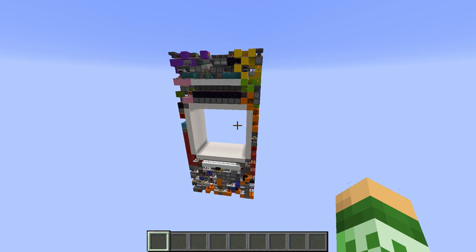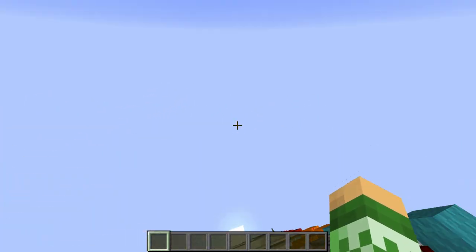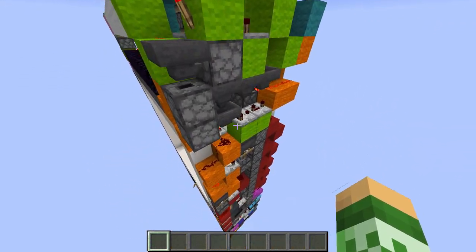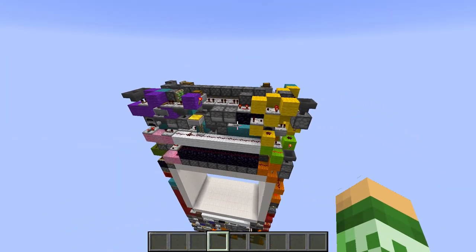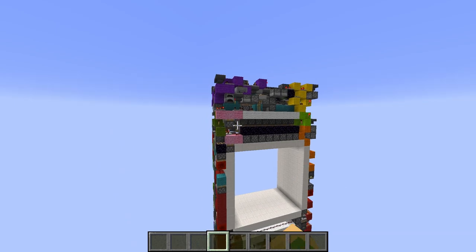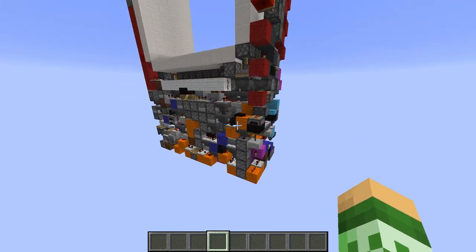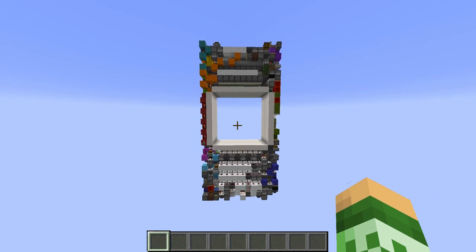I picked this project back up in September, but before that it had been in some amount of production for about two and a half years when Johnny and KP were building it. They built everything on this side — the yellow circuit, the lime, and the orange, which we'll get into later. That was built by them, and so was the top sequence. Then they sort of left the project to do other things. So back in September I came along and built the rest of the top. Raup came midway through that, and then when we came to the bottom, Madcloud came along and we did that with the three of us.